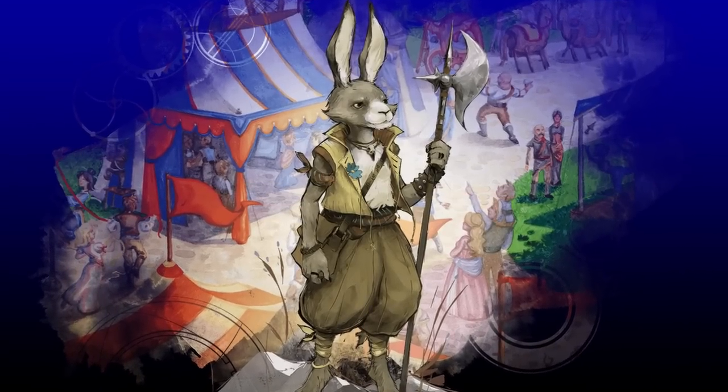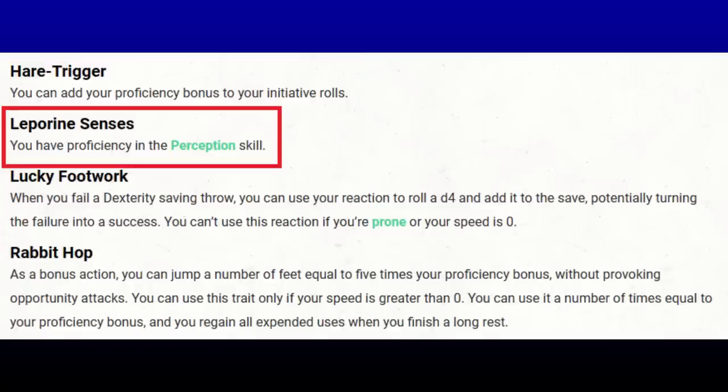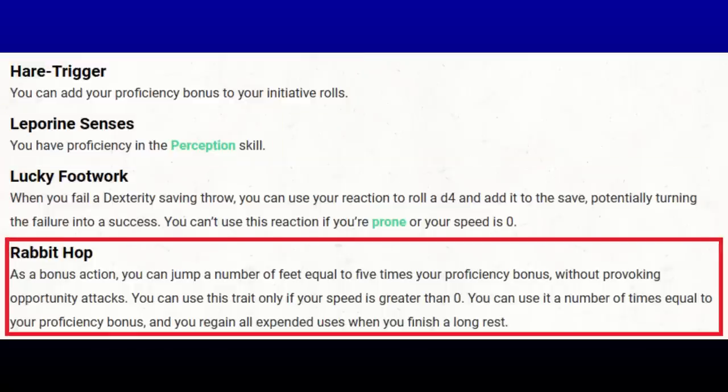The Harengon. Most features should be just fine. Hair Trigger is the big one — the initiative boost. Some Wildshape forms don't have good Dexterity modifiers, so bonuses to initiative are welcome. Lucky Footwork should be fine. Rabbit Hop is the one needing DM agreement. No anatomy is mentioned in the feature, so it fits within Crawford's guidelines. Rabbit Hops don't provoke opportunity attacks, use bonus actions, and can go in any direction including straight up. I guarantee that flying enemy is not expecting the mammoth to jump 30 feet into the air to attack.